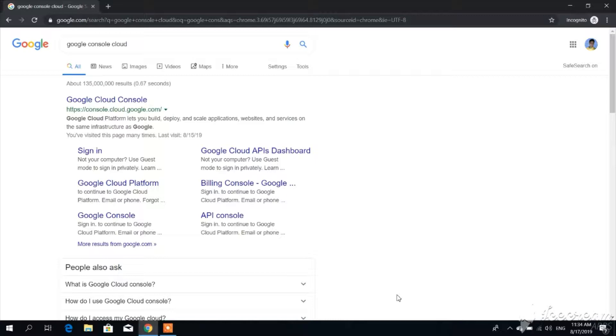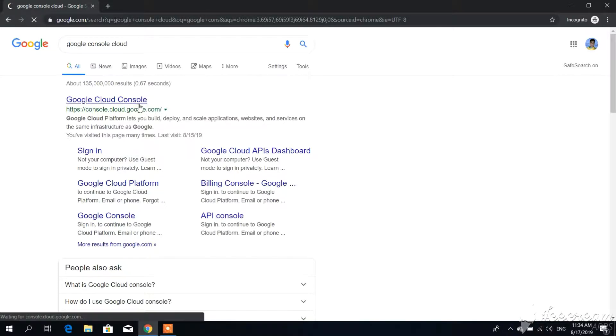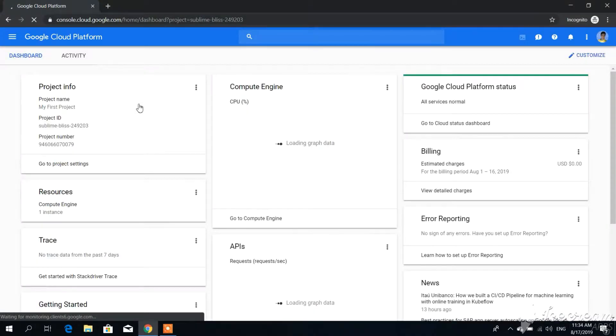If you don't know what Google Cloud Console is, it's a cloud computing platform provided by Google. When you sign in for the first time they're going to give you three hundred dollars of free credit completely free for a year. What you want to do is type in your credit or debit card number — keep in mind you will not be charged.